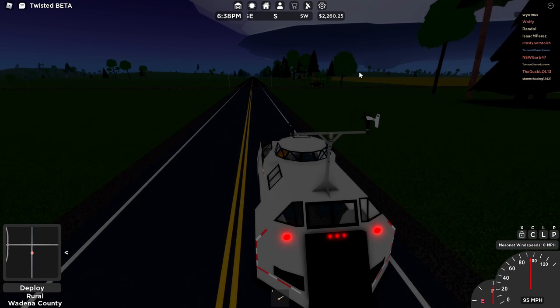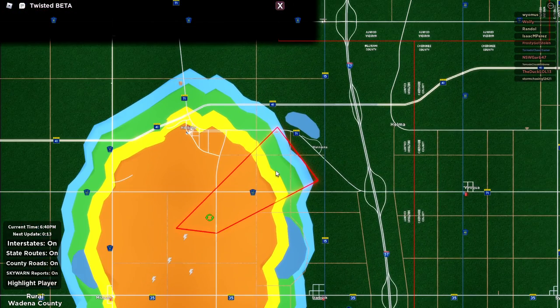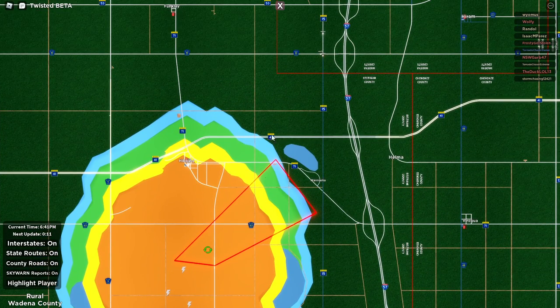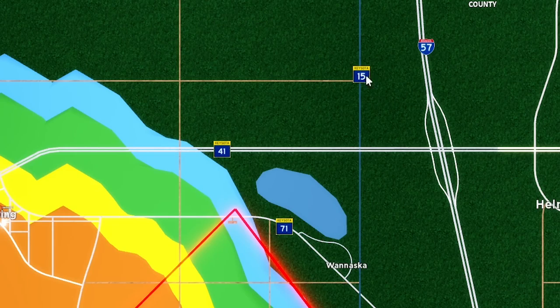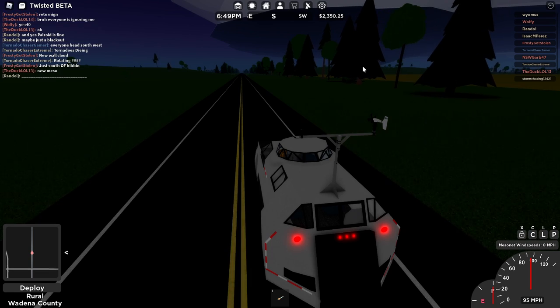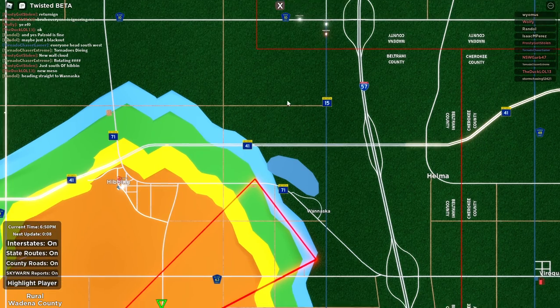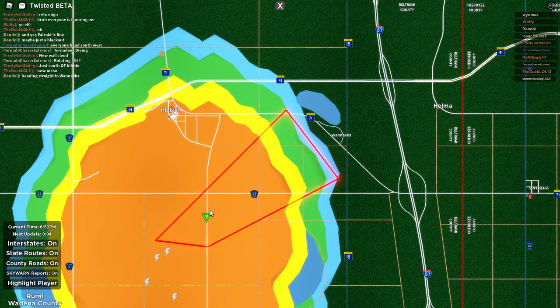It's gonna take me forever to get over there. Actually, it might be heading in our direction — it is! And there it is right there, and I am right here. I'm kind of in the pathway. I continue driving on Kisoda State Route 15, and there we go — I think that's either a funnel or the tornado itself.